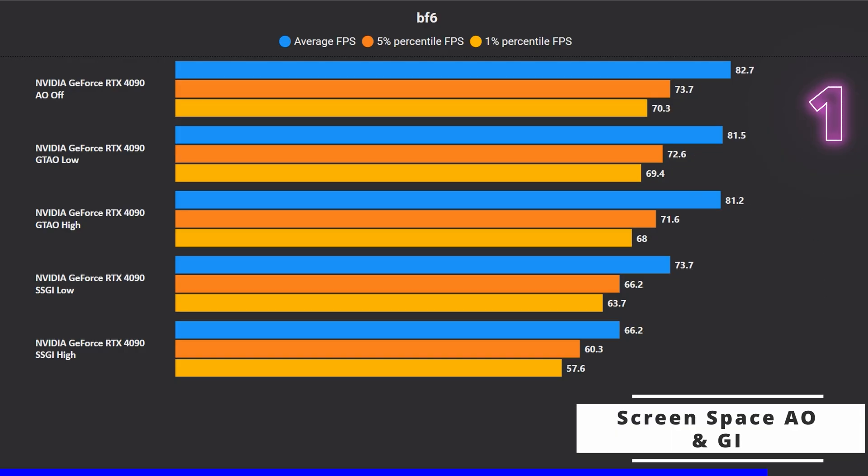For most people playing at under 100 FPS, we recommend GTAO high. But if you're aiming for 140 or 160 FPS, SSGI high might work well because in those scenarios you're CPU bound and SSGI mainly affects GPU performance. However, if you have a lower-end 60-class card like the RTX 3060, 4060, or 4060 mobile, then it's best to stick to GTAO high or GTAO low.